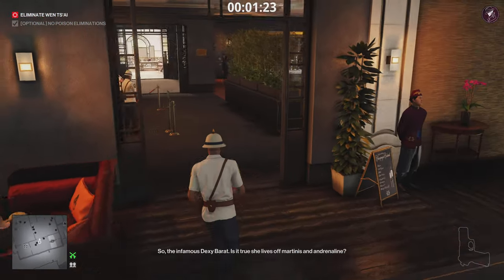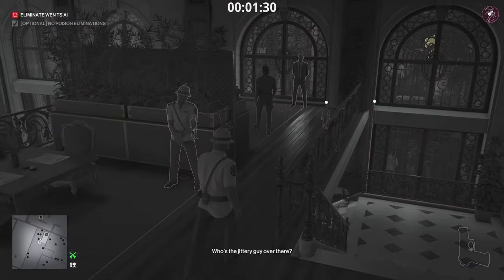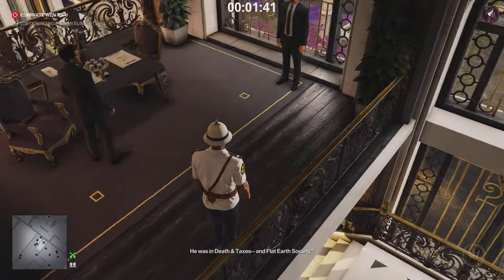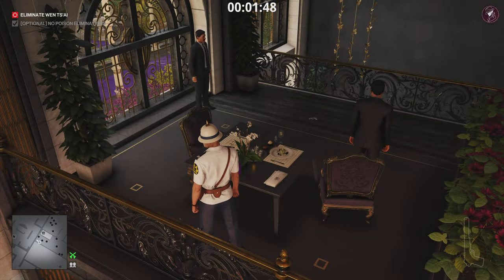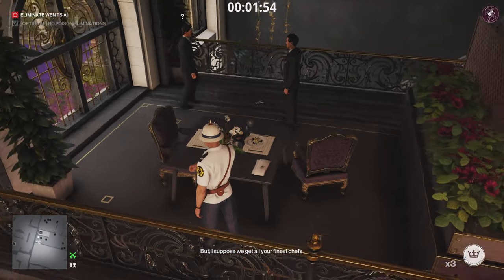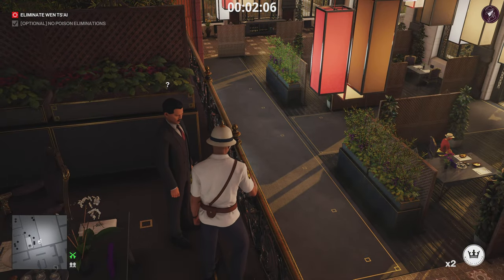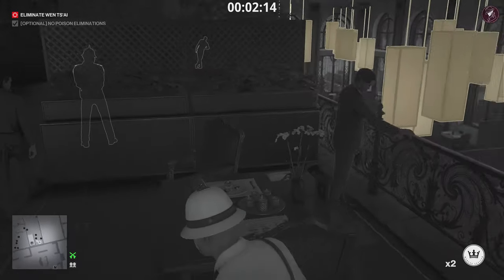Close this door behind us once we can pass through. The target is going to be talking to a waiter — I recommend you just listen to this conversation and let him go, because you can skip it by dropping a coin so the waiter walks away, but he comes back shortly after. You're better off letting the conversation finish for a much larger gap to work with. Drop a pistol near the target — he's going to see it and tell the guard to take it away, leaving the target all by himself. Then place a coin on the banister on the balcony and wait for the right timing — if the waiter comes back, take the coin and replace it once he walks away again.